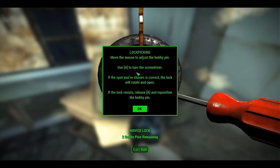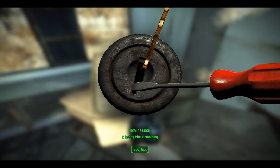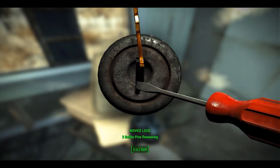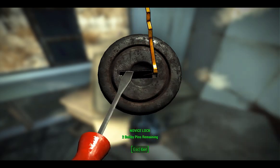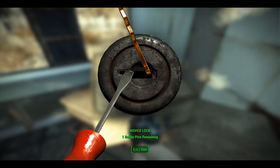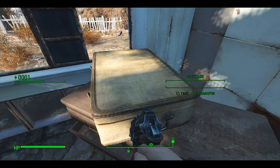You got a suitcase. Move the mouse to adjust the bobby pin, use A to turn the screwdriver. The spot you've chosen is correct — the lock will rotate open. Little bit more this way... damn it. There we go, yes! That's it. I'll take that, thank you.